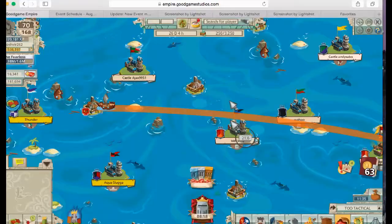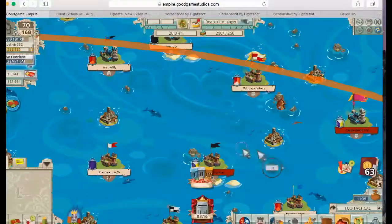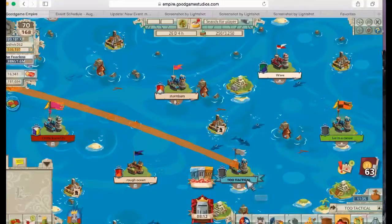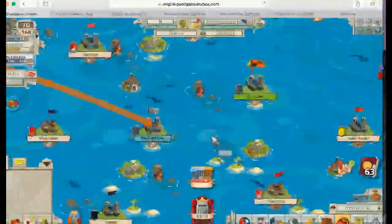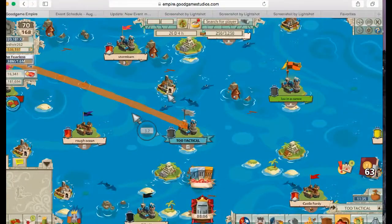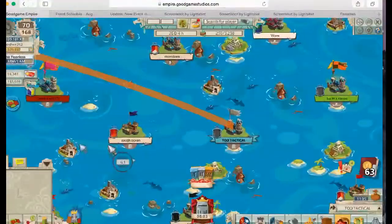My setup is all imperial bowmen and then all mantlets on the first wave. Don't need anything on the second wave. I'm not sure how loot carts would affect the aqua — haven't tried it yet, but I might try that in future. I've spied all of these as you can see, because I'm going to sink one of them.